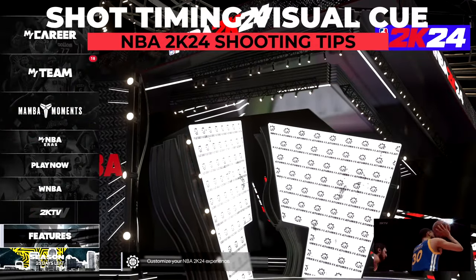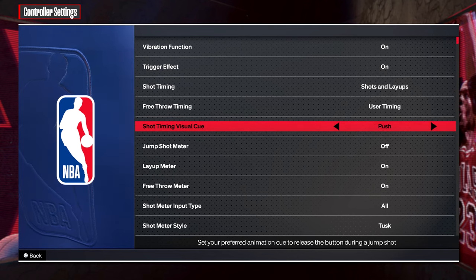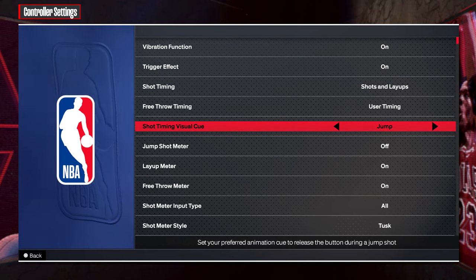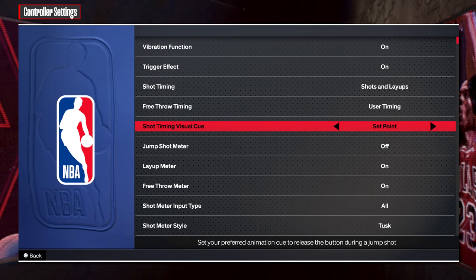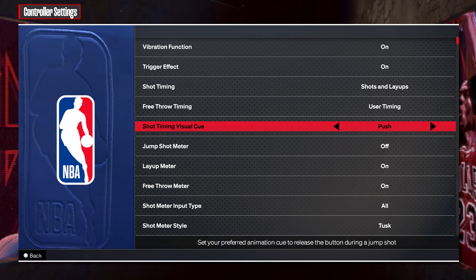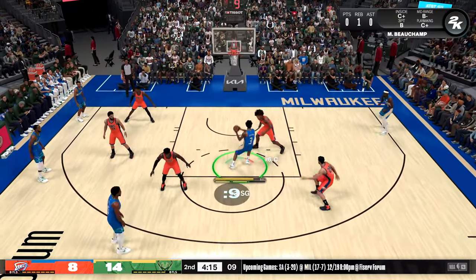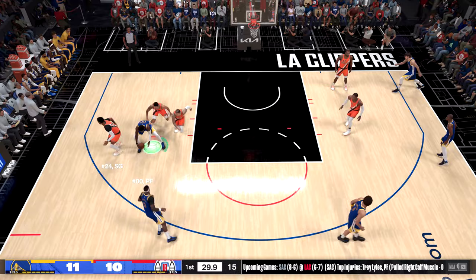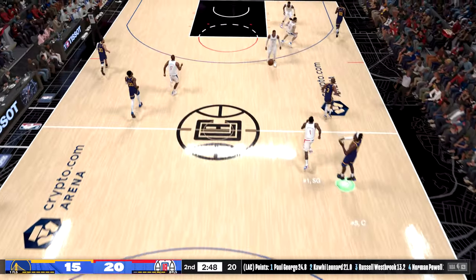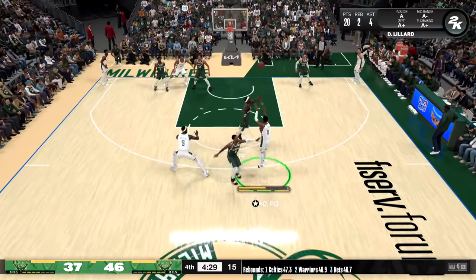Now let's go into your controller settings. First, going down to your shot timing visual cue — this setting allows you to set when you want the perfect release time to be on a player's jumper for you to green. You can set it to when they jump, which is equivalent to releasing on very fast. You can also set it to when the ball is rested on their hand about to be launched. You can have it on push, when they're about to push the ball forward, or release — equivalent to having your timing on very late, which takes the longest to complete. This setting just adjusts your timing within the jumper.